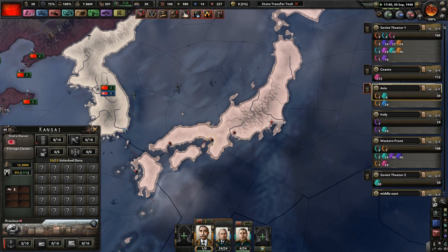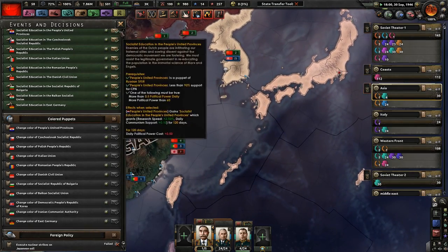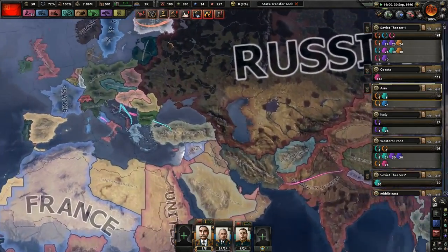Can someone please occupy Iwo Jima? Oh, we failed — okay, that was a bad idea. Anyways, let's go to war with Finland. The Finns have had it too good for too long.